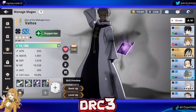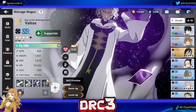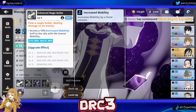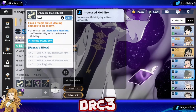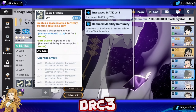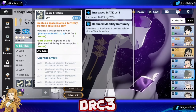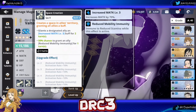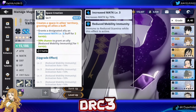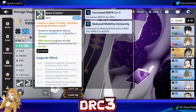The next free character to focus on is Valtos. Valtos is very similar to Finral in that he gives increased mobility — grants a 10% increased mobility buff to the ally with the lowest mobility — which is pretty good, though not as good as Finral, so go Finral first. If you don't have Finral, go Valtos. His second skill, Space Creation, grants a designated ally an increased magic attack level 3 buff for 2 turns. That one thing makes him arguably comparable to Finral, because that is a 70% boost for an ally — it can make your ally hit incredibly hard.